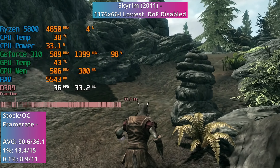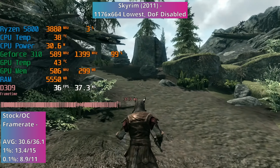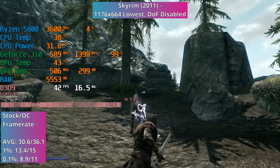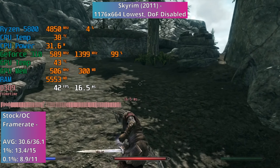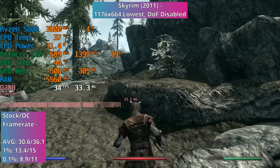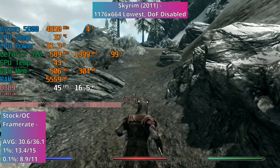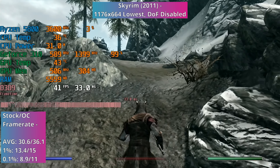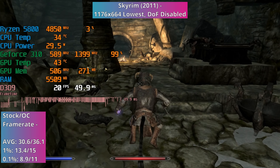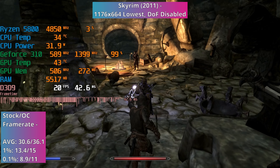Fast forward a couple of years and we get to the original version of Skyrim, which released in 2011. I used the same 1176x664 resolution and lowest settings as with Crysis, and surprisingly this actually ran even worse than Crysis did. It was quite shocking, because Crysis is such a notoriously hard game to run, whereas at least nowadays Skyrim you think of as being able to run on pretty much anything. Average frame rates were barely above 30, and the 1% and 0.1% lows of 13.4 and 8.9 fps really weren't that good either.